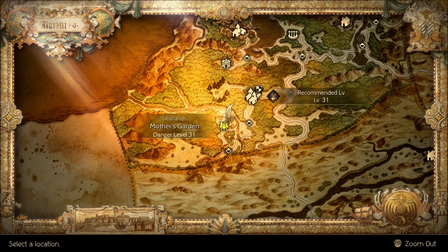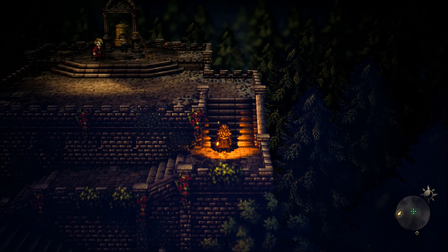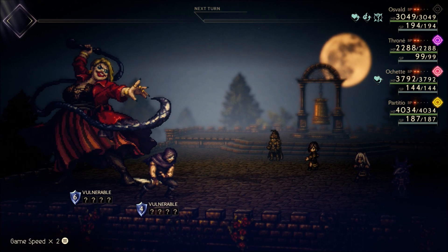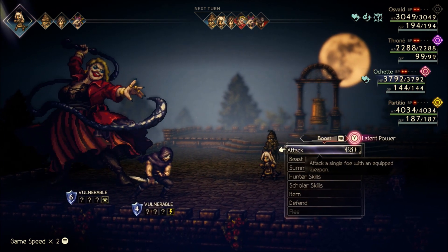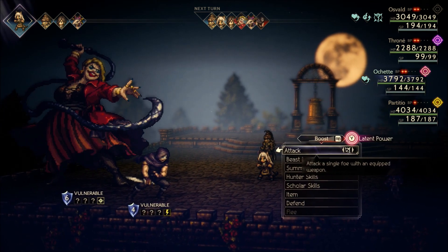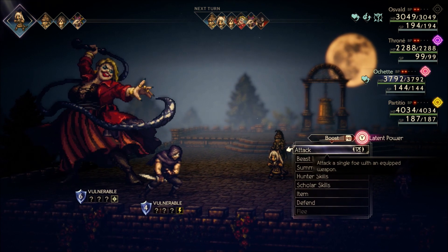Hello everybody, welcome back. I've got another quick Octopath Traveler 2 video. We are starting out in Mother's Garden and we are going to take down Mother. Mother has a dagger, bow, ice, and light vulnerability. The Aid has a sword, staff, fire, and lightning. There's no overlap on the vulnerabilities unfortunately.